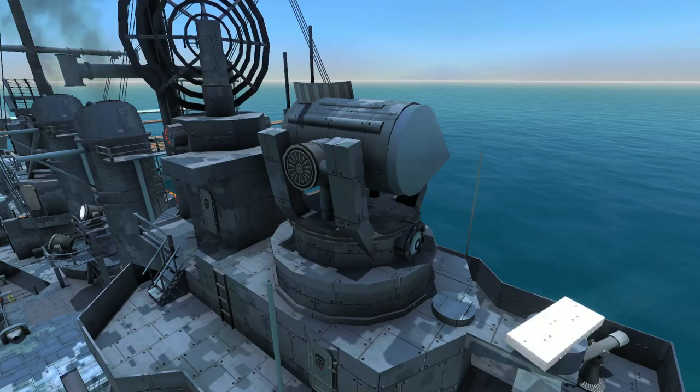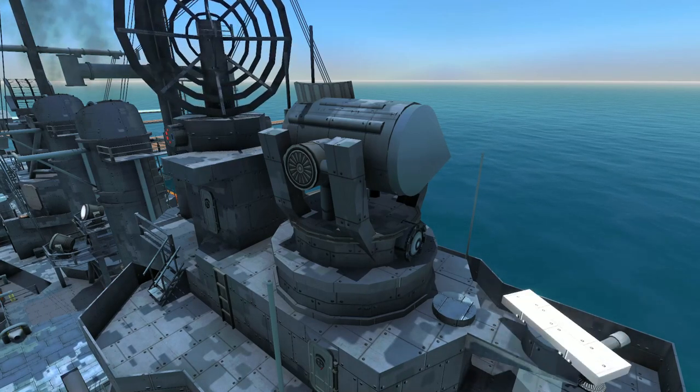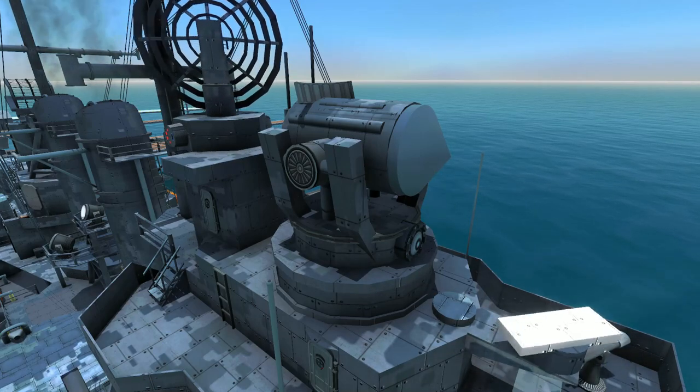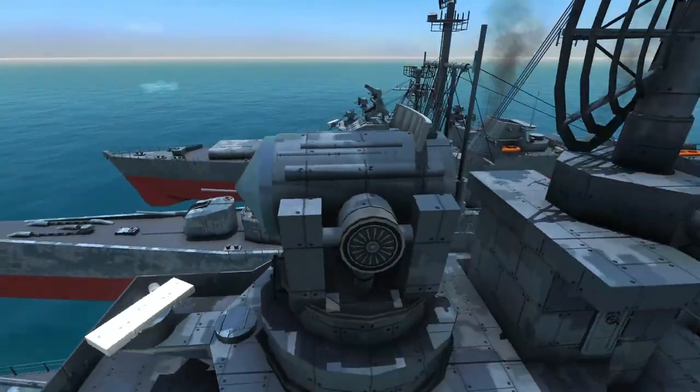Another thing I recommend doing, especially when making ships that are all supposed to be in the same style and look like they're part of the same fleet, is making standardized detection. In this case, I have sub-objects — like this detection spinner — where I mimic it all and put it on all my ships.